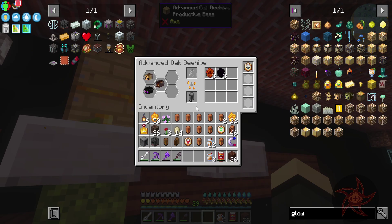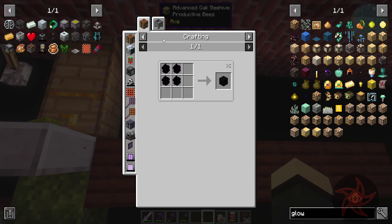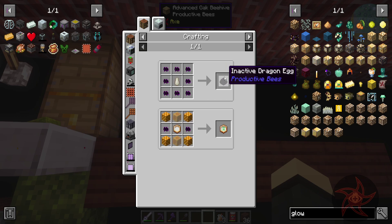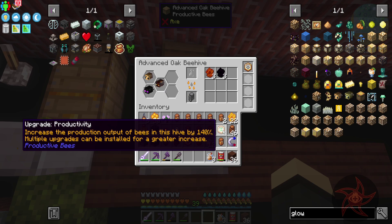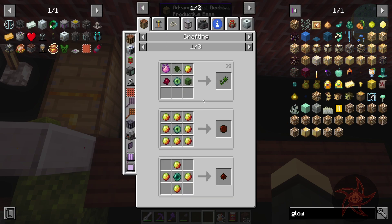If we do draconic combs through this interface, we get draconic dust 30% of the time. We can turn nine of those into a draconic chunk, then eight of those and an egg into an inactive dragon egg. Or we can also use it to make productivity upgrades. Magmatic combs produce magma cream.